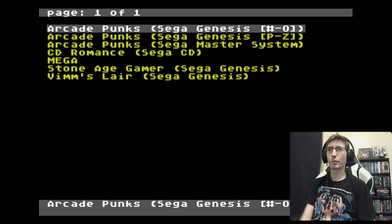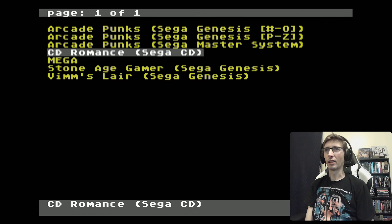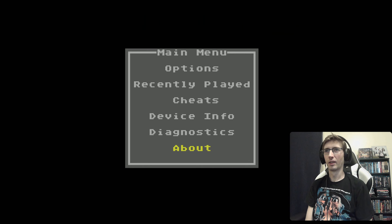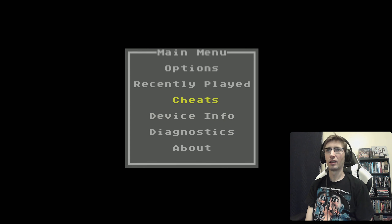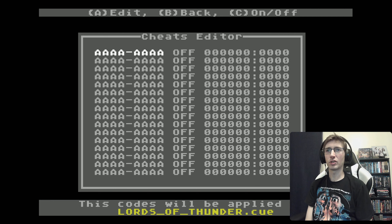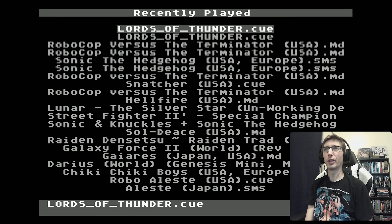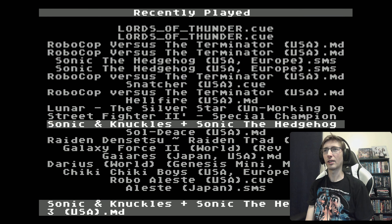I've got all my folders set up on the Mega Everdrive Pro — Genesis games, Master System, Sega CD. Bringing up the main menu: you've got your About section, a diagnostic check that starts running when you click it, information on the device, cheats with a built-in Game Genie, and a list of recently played games so you can jump right back to stuff.